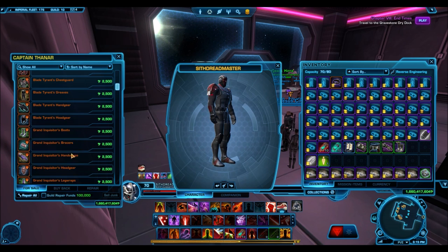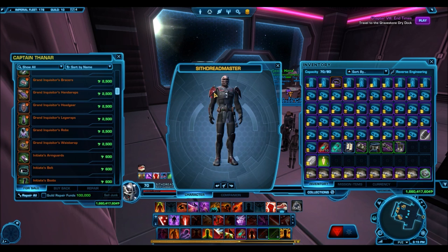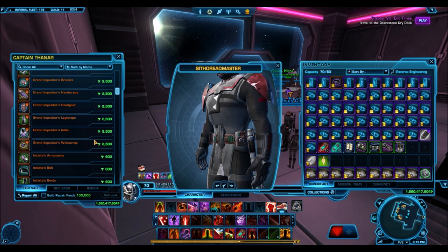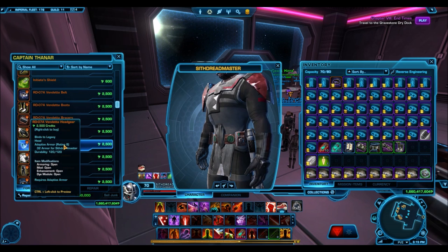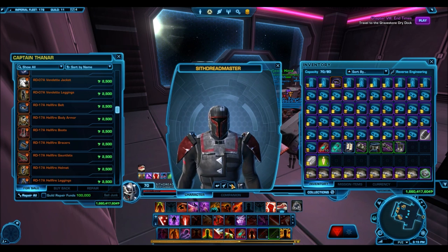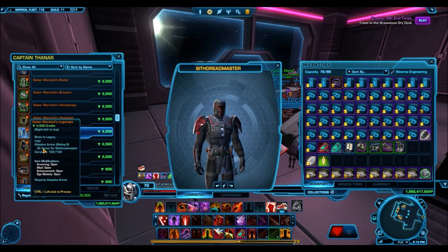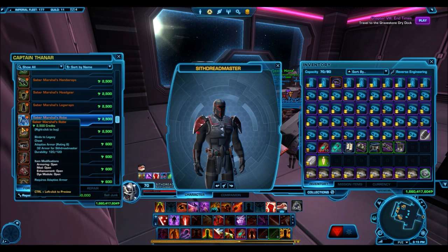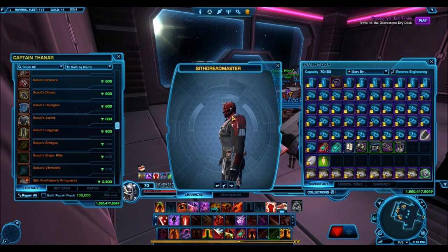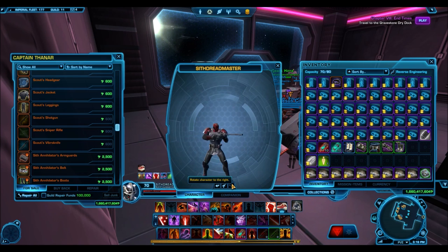They also have really nice designs - this Granic Crusader waist wrap has an almost identical design to Revan's sash, and this Hellfire helmet has an almost identical design to a lot of the cartel market Mandalorian helmets. They also have awesome utility because they're legacy gear - with the new Galactic Command system you can throw any mods from higher level endgame gear into these and transfer that gear across your different characters. You can have one armor set that's really high level and use it on all your characters, so you don't need to grind through Galactic Command on 10 different toons.